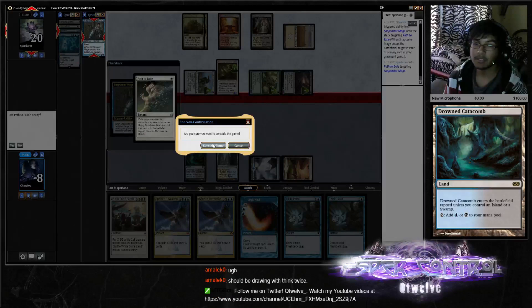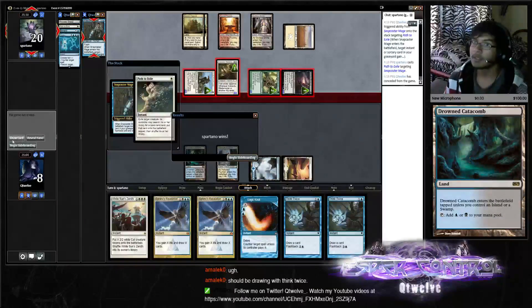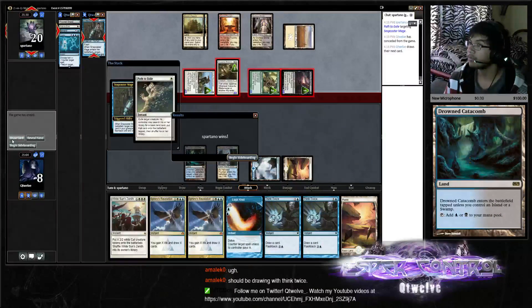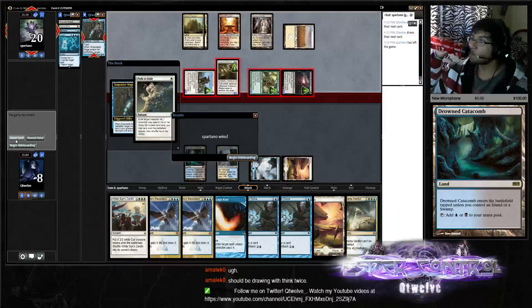Should have drawn with Think Twice. What is the reasoning for that? Because if we drew with Think Twice we would have got Plains and Supreme Verdict. Supreme Verdict was what we were looking for.